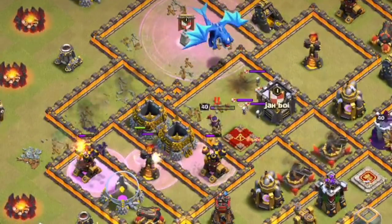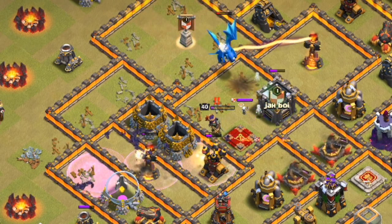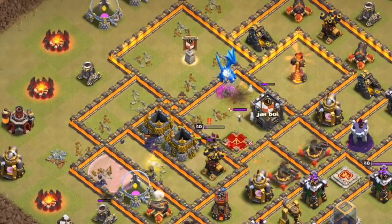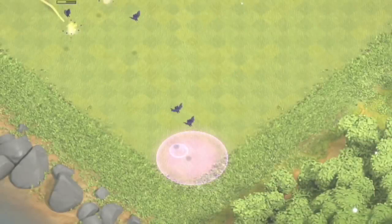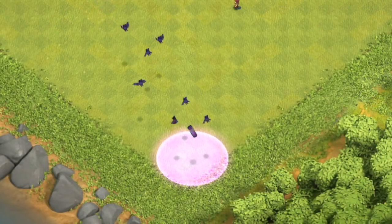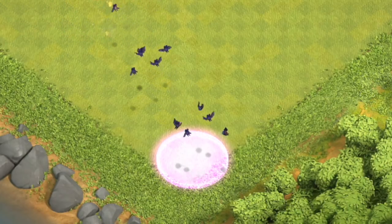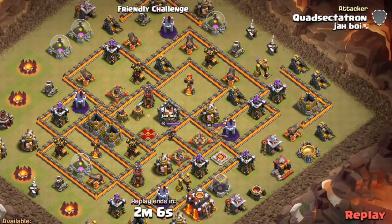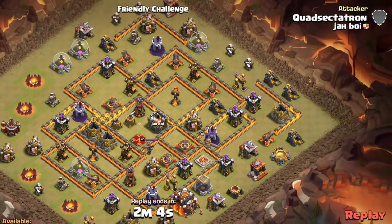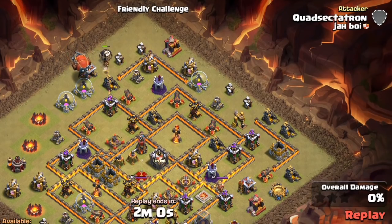People are speculating that the new bat spell at Town Hall 10 will make a great addition to the existing Electron strategy — and they're right. Hey, what's up guys, my name is Bisectatron. Thank you for tuning into today's video. This is another sneak peek type video. We already know the bat spell is out — check out my last video if you haven't already for all the details.